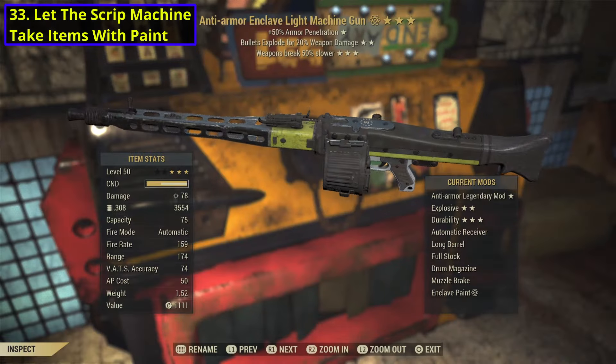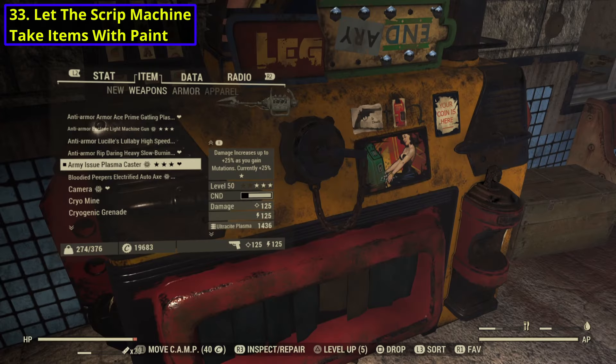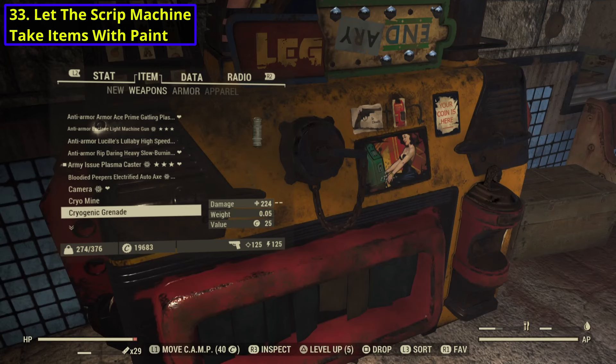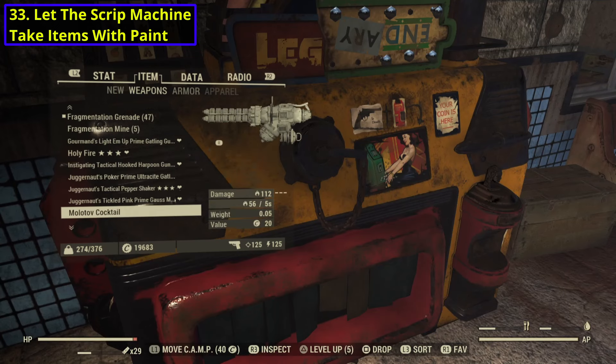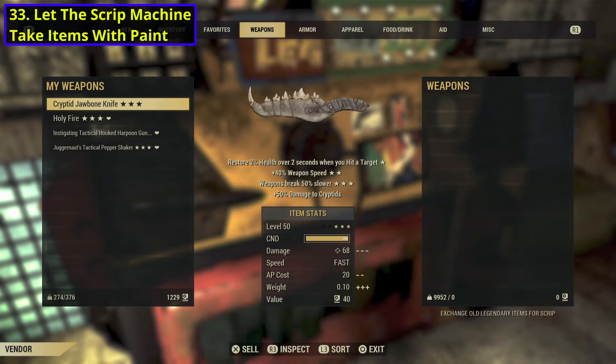For number 33, I think Scrap Machines should be able to take things with paints on them. I don't actually know why they can't — I feel like that's something they should be able to do. But just like dropping items with paints on them, it just won't let you put things in a Scrap Machine. I don't know what it is with the Atomic Shop stuff, but sometimes it's just integrated in a weird way.